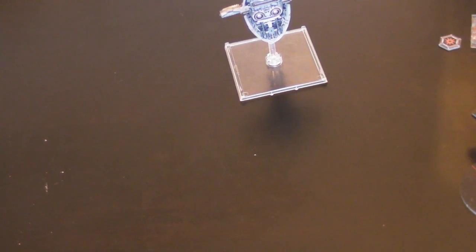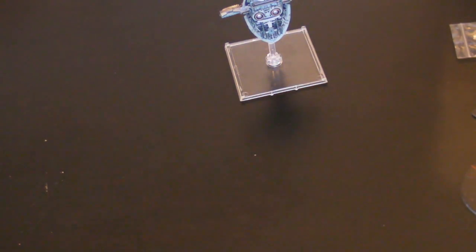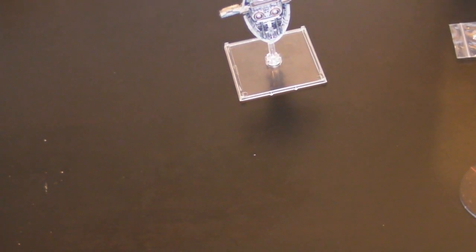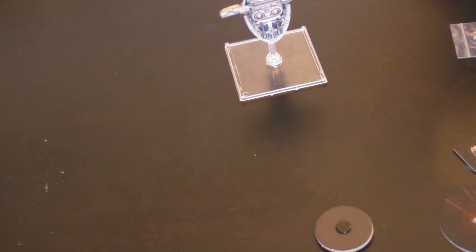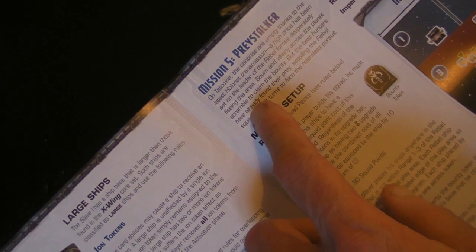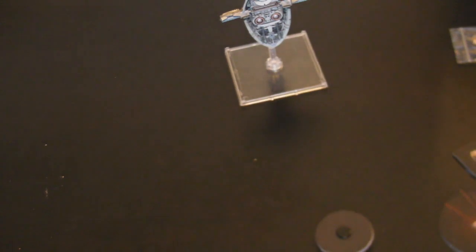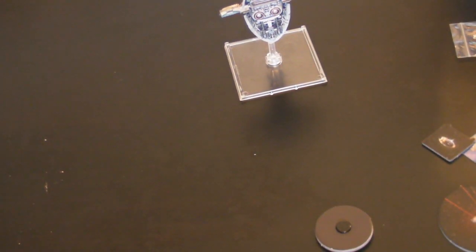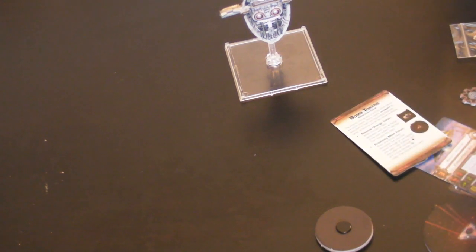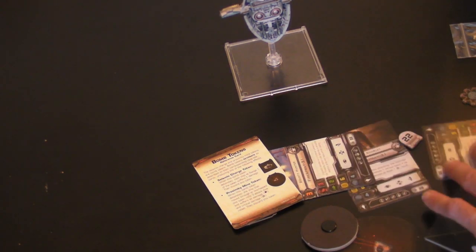It comes with tokens, as you'd expect — stress tokens, shield tokens, ID tokens, and so on. It also comes with a token for the mission, because in the rulebook you get rules for large ships and the new upgrade cards, and you also get a mission: Mission 5 in this case, called Prey Stalker, which has its own mission token included.